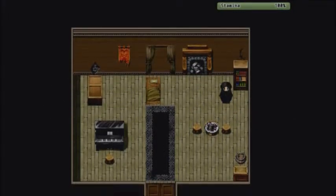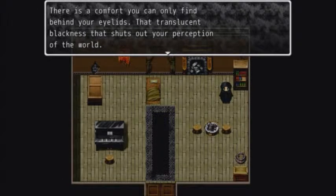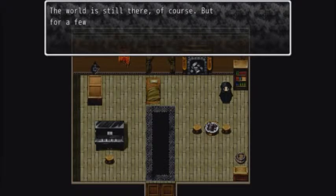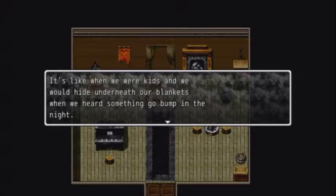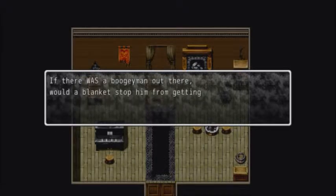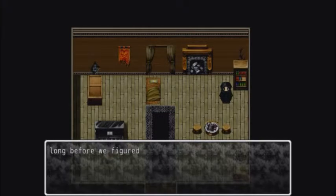Journal 1. 'There's a comfort you can only find behind your eyelids, that translucent blackness that shuts out your perception of the world. The world is still there, of course, but for a few sweet black seconds, I can't see it. It's like when we were kids and we would hide underneath our blankets when we heard something go bump in the night. Would a blanket stop the boogeyman from getting us? Of course it wouldn't — who knew that, even then? We figured out a blanket couldn't stop the boogeyman long before we figured out there was no such thing.'